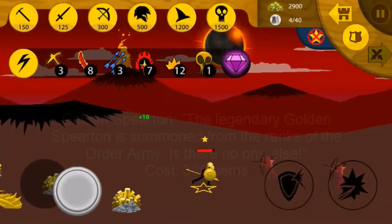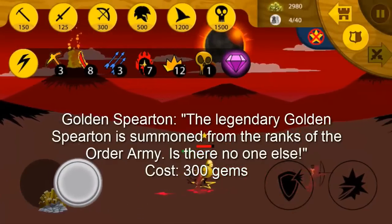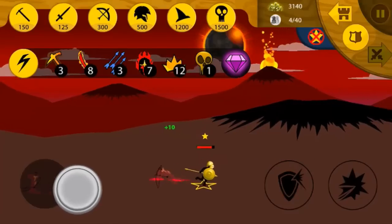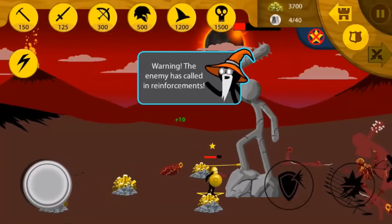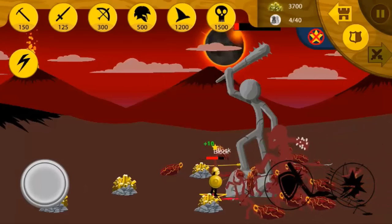The next spell that we have here is the Golden Spiritan. The Golden Spiritan is essentially an overpowered regular Spiritan with some sick golden armor. His block chance is way higher, he has more HP, and he does more damage — especially his spear throw. As you can see in this gameplay, it almost destroys the statue on its own, which is just absolutely OP and amazing.